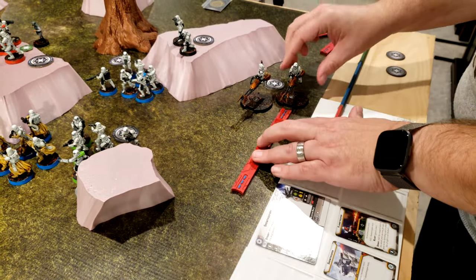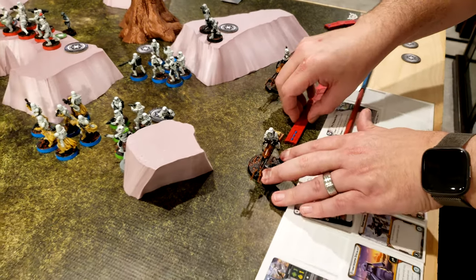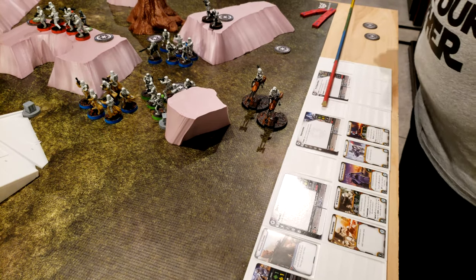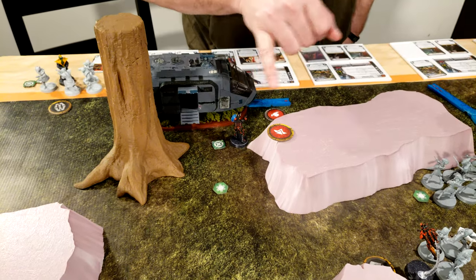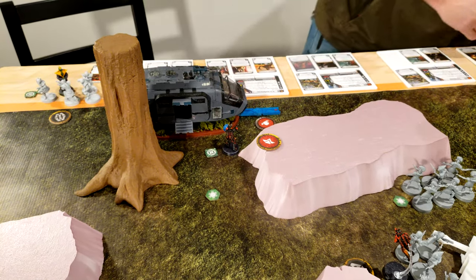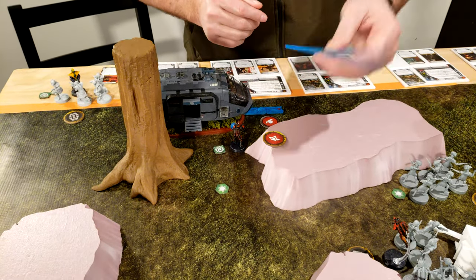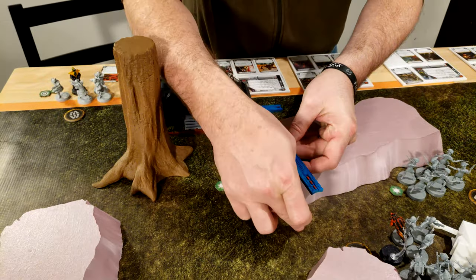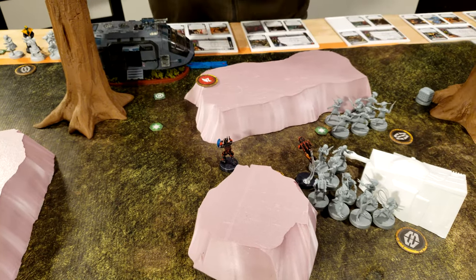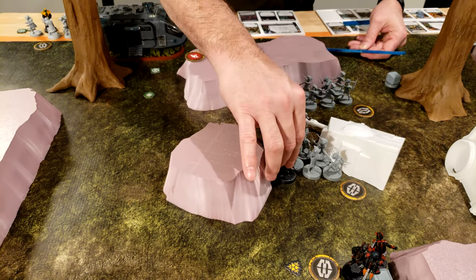Speeder bikes — they're going to take their compulsory move forward, then dodge and aim. I pulled my commander token — you'll notice in the last round I accidentally moved him over here, so we moved him back. After much consideration, I'm going to have him jump over here into this squad and take cover.